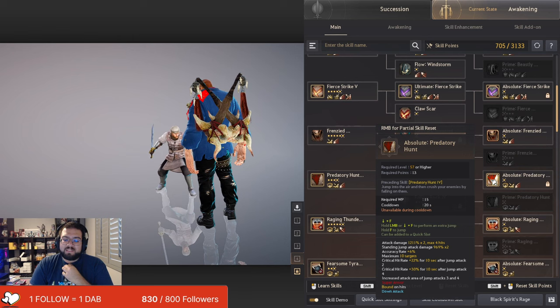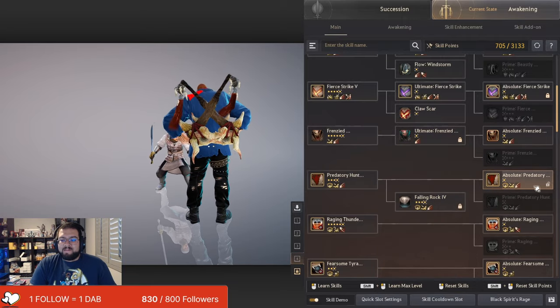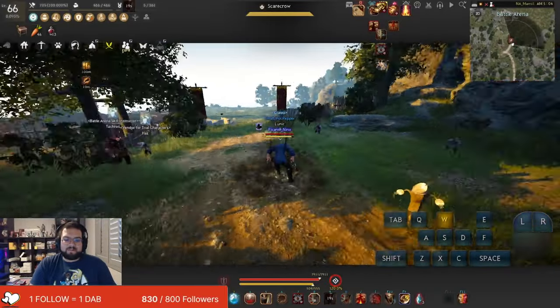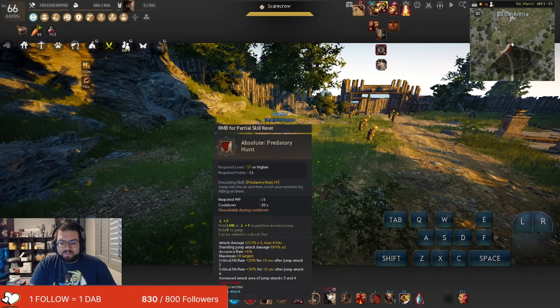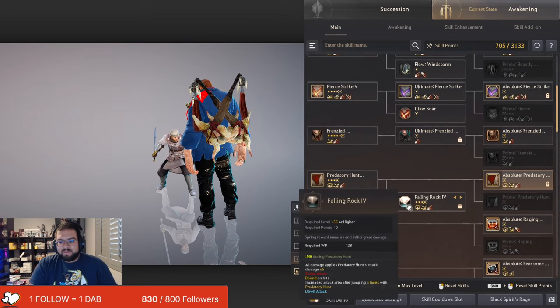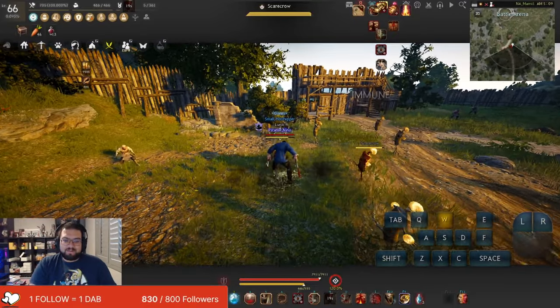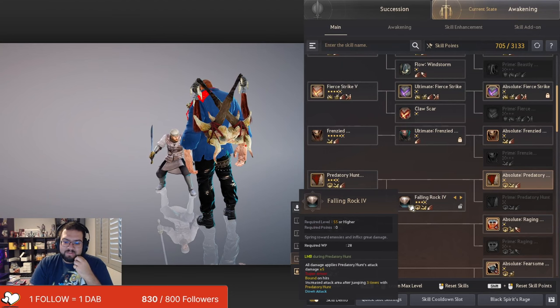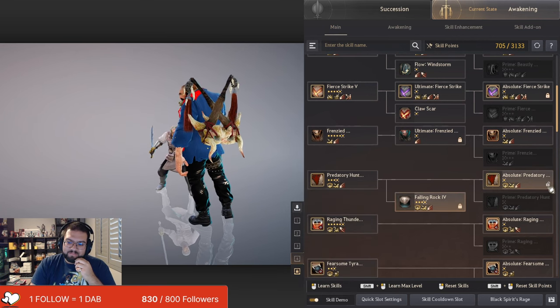Predatory Hunt — this is down F — randomly comes out whenever you're trying to do a Crab Walk. You could be doing a Crab Walk and sometimes Predatory Hunt just comes out without you meaning to. If you skip frames, you're going to do a Predatory Hunt. It's actually a very good skill, but I would say just lock it and hotbar it. Same thing with Falling Rock — it's kind of a goofy skill because you could do Predatory Hunt and it'll cancel into a Falling Rock. If you really want to use these, hotbar them.